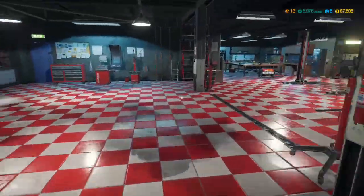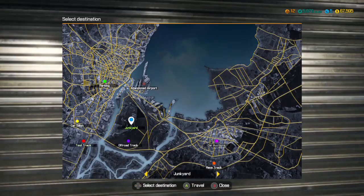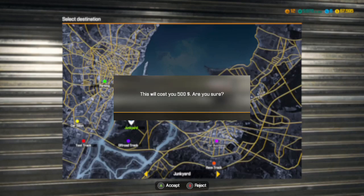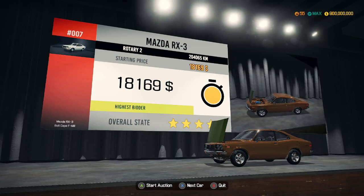What we actually went out to look for is a Mazda. So I am going to keep going to the junkyard and see if we can find one. Actually, I am at the auction house and we have found a Mazda RX-3.